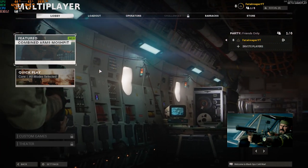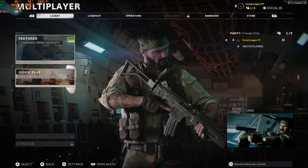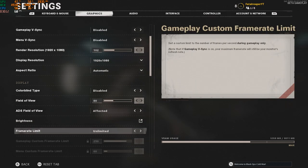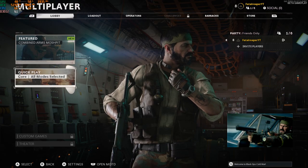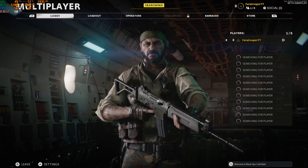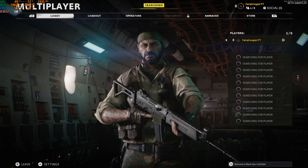What is going on everyone, it is Fatal Reaper today bringing you a video. We are back on Cold War and we're going to be showing you a graphics test so you guys can check out my setup — I'll have it in the description as well as the title. We're going through everything and putting it on high and ultra, so everything that can be set to high is set to high and everything that can be set to ultra is on ultra. We're going to jump into a game and show you how many frames we can actually get — hopefully anywhere from 130 to 200 frames per second.